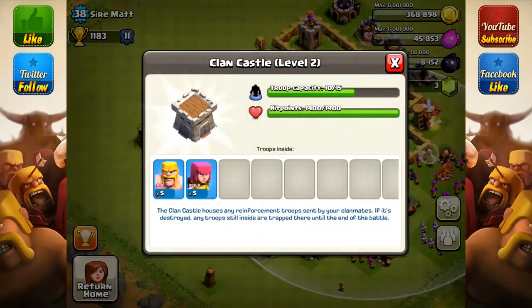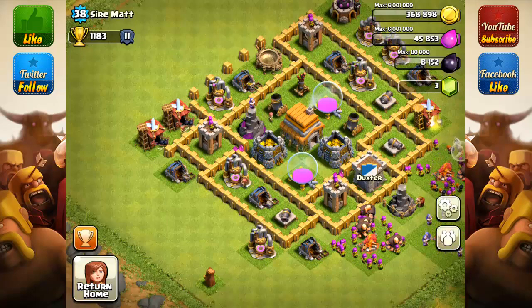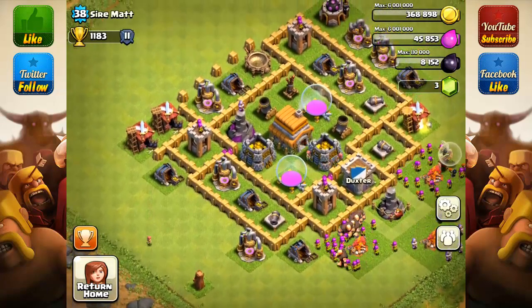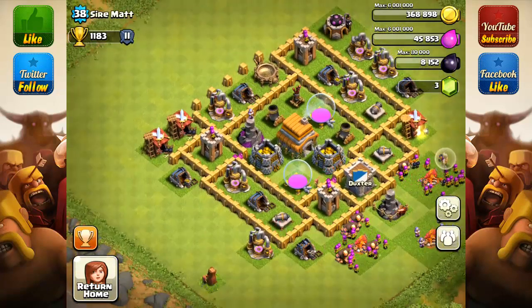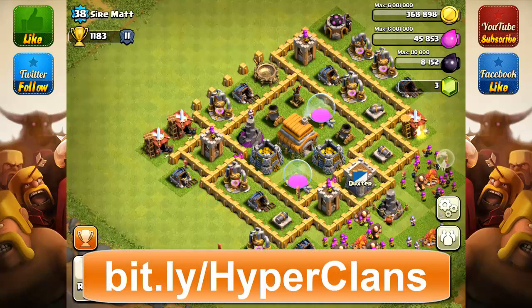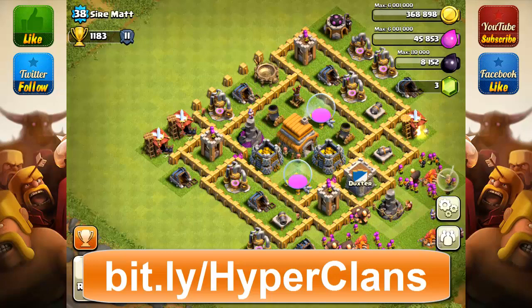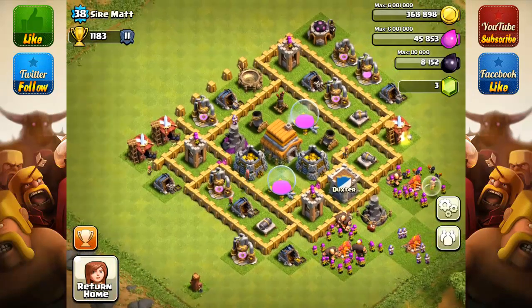What do you have in the clan castle? Some barbarians and some archers. I would recommend archers only, but barbarians are okay too — they can take some damage when somebody's attacking you. I do worry about how you have all this center core with resources that can be broken through. But if you want a base to copy, you can go to my website — the link is in the description. I have base designs for Town Hall 8, 7, and some 6s, and I'll place more Town Hall 6 designs right after this. That's going to be it with Sire Matt.